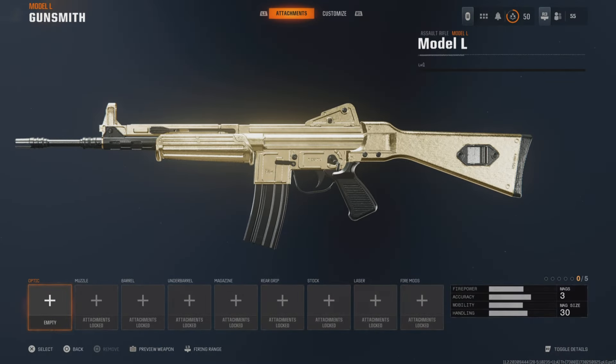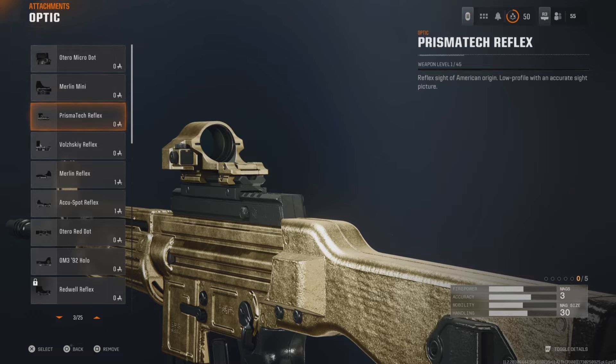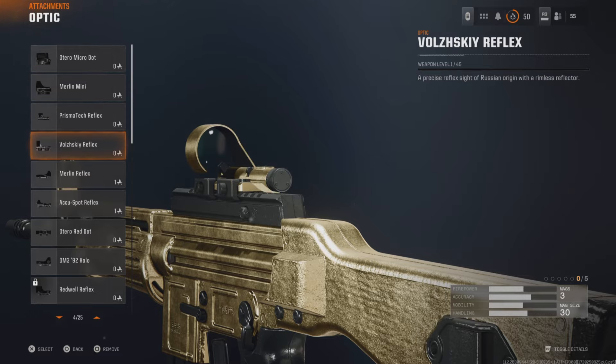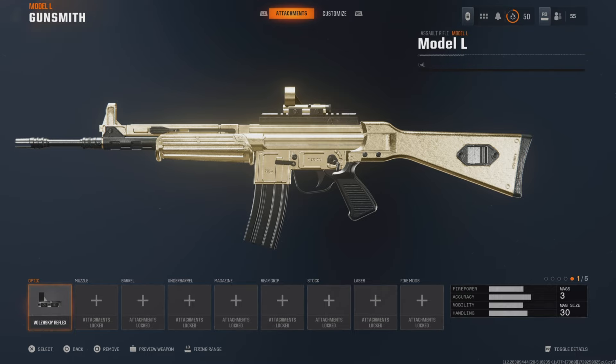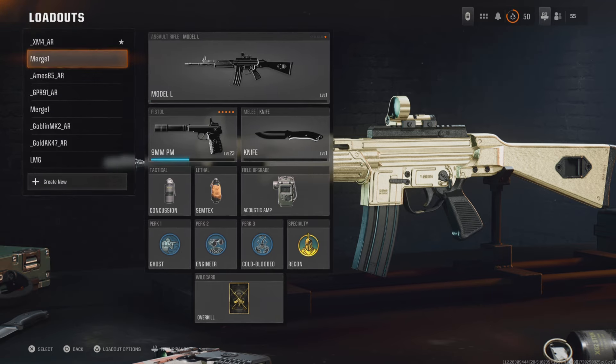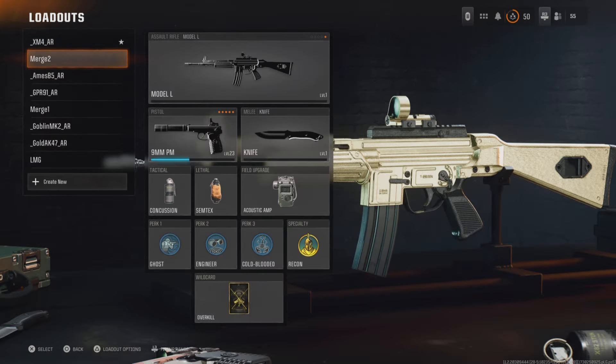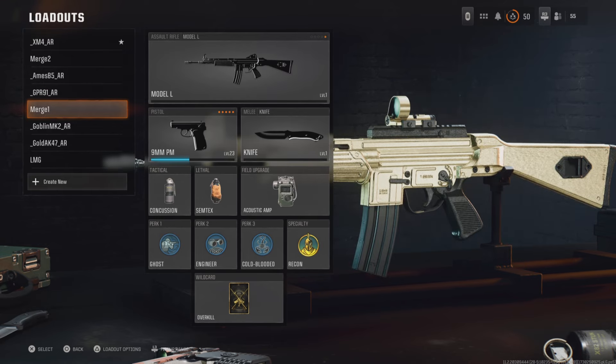Change a couple of things and just make sure it saves — should be good. So that gun's done, now you can duplicate it. I'm getting it renamed — my second slot is my merge spot, the first slot is my donor that has the gold camo. Whatever this is, my second one there, my first one I just did.